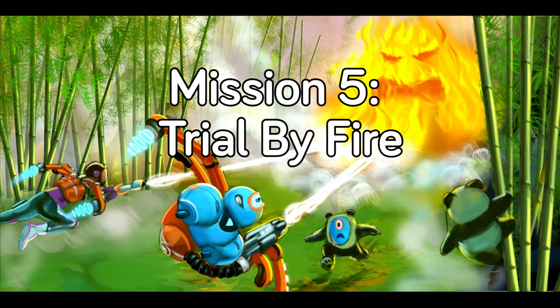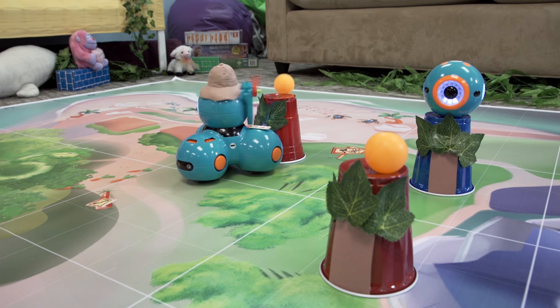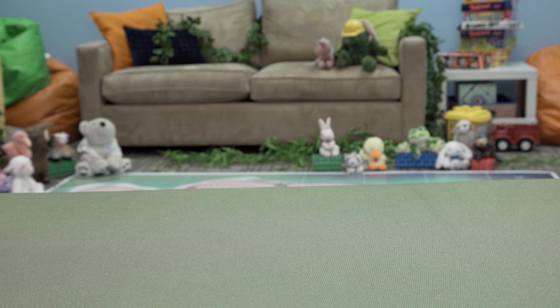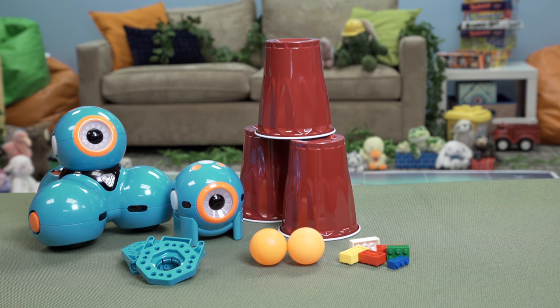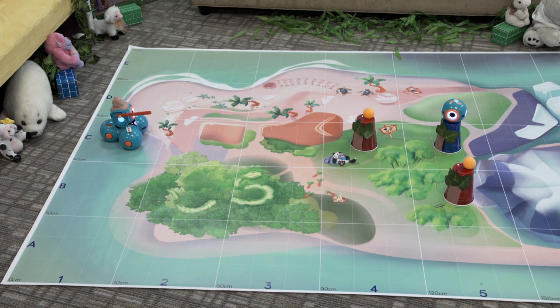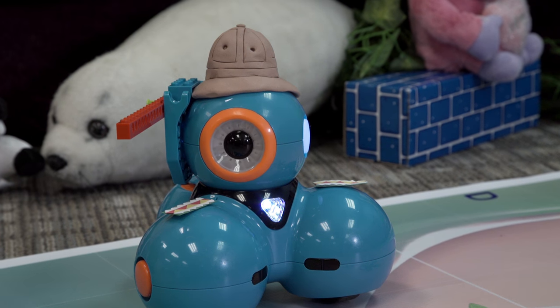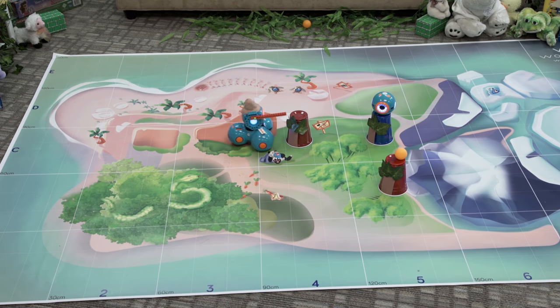Mission 5: Trial by Fire. A raging fire is spreading across the bamboo forest, home of the giant panda. A baby panda has climbed a tree to hide from the flames. Help Dash put out the fires and save the baby panda. You will need Dash, Dot, three solo cups, two ping pong balls or launcher balls, two building brick connectors, a set of Lego bricks, and a tablet. Put three cups upside down at B5, C4, and C5. Put Dot on top of the cup at C5 — Dot is the baby panda bear. Place the ping pong balls on top of the other two cups — these represent the burning trees. Make Dash an attachment that can knock a ball off of an upside down cup. Start Dash at C1. Make Dash find the cups with balls and knock the balls off to put out the fires.